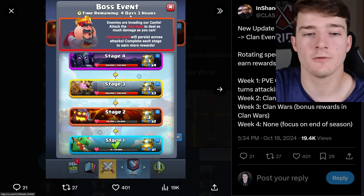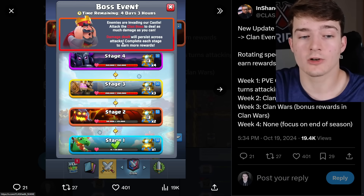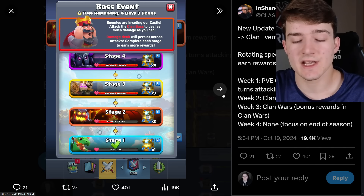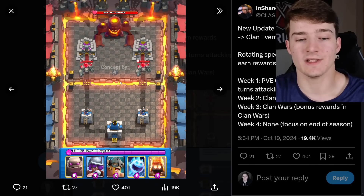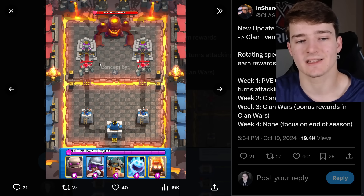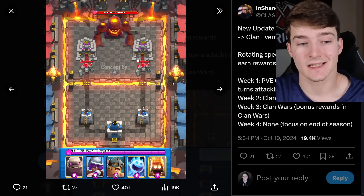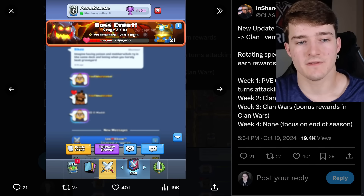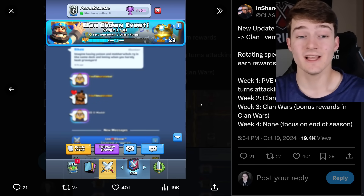The boss event shows time remaining — four days and three hours — with the message 'Enemies are invading our castle, attack the clan boss to deal as much damage as you can.' Damage dealt persists across attacks, and completing each stage earns more rewards. The boss has 200,000 hit points and spawns golems. This is just an example of what it would look like — people take turns attacking, and you work together as a clan to defeat it. It shows your progress, how much health the boss has left, and the current stage, plus the clan crown event showing how many crowns you've earned.